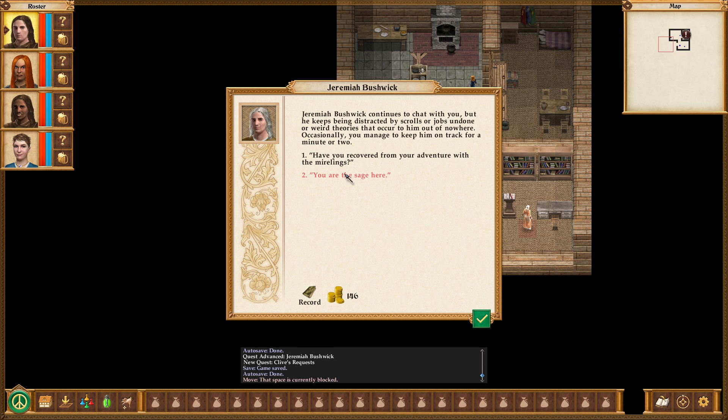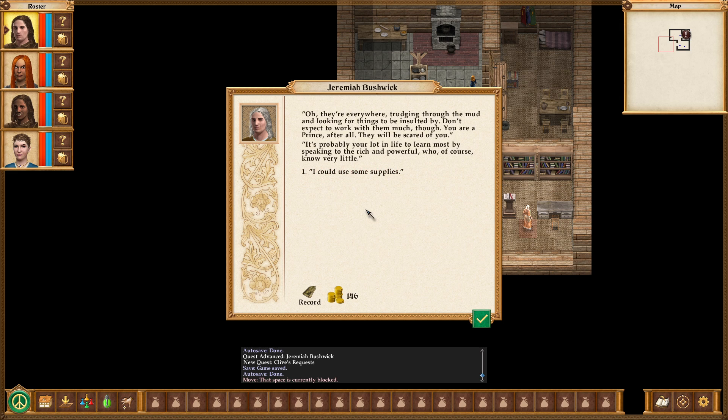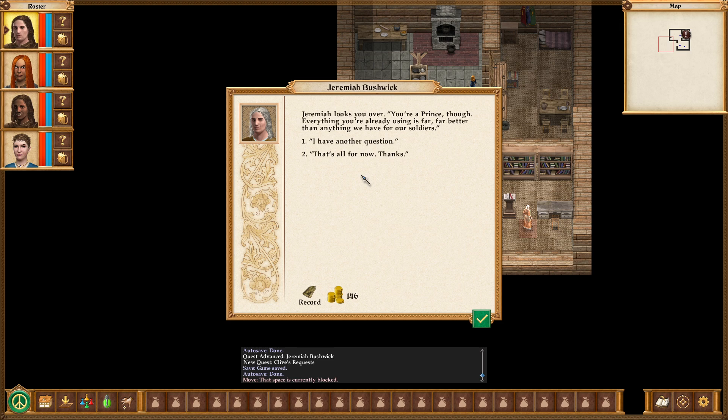Jeremiah Bushwick continues to chat, but keeps being distracted by scrolls or weird theories that occur to him out of nowhere. Officially, I am the sage — I keep records, send out orders, maintain the history of the battalion, occasionally trade with the simple Ukatish folk. I've been doubling as quartermaster until General Ajax can spare a proper one. None of this takes long so I can still spend time on my true work. Where might I meet some of these humble Ukatish folk? Oh, they are everywhere, trudging through the mud and looking for things to be insulted by. Don't expect to work with them much — you are a prince, after all. They will be scared of you.